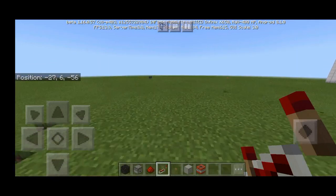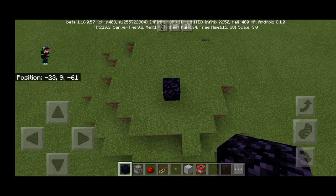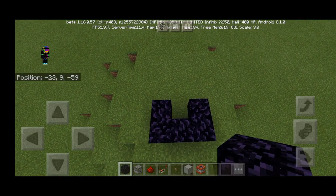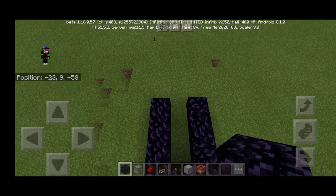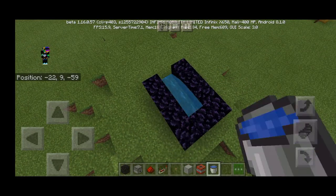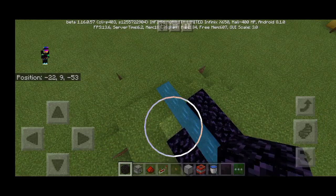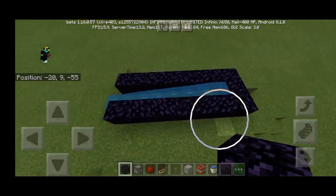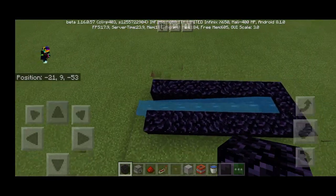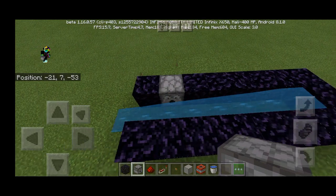First, place the obsidian like this — three blocks like this — and continue building it. Place a block here, then place water over here at the start so you can know how far you need to place the obsidian. Stop one block before the water ends.